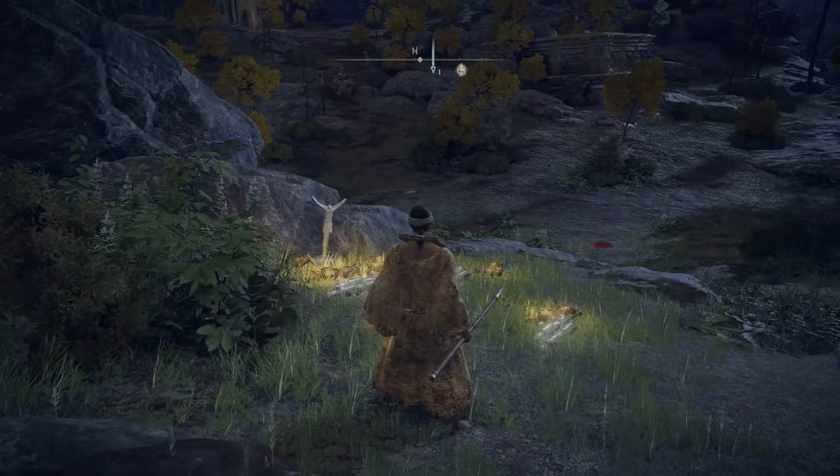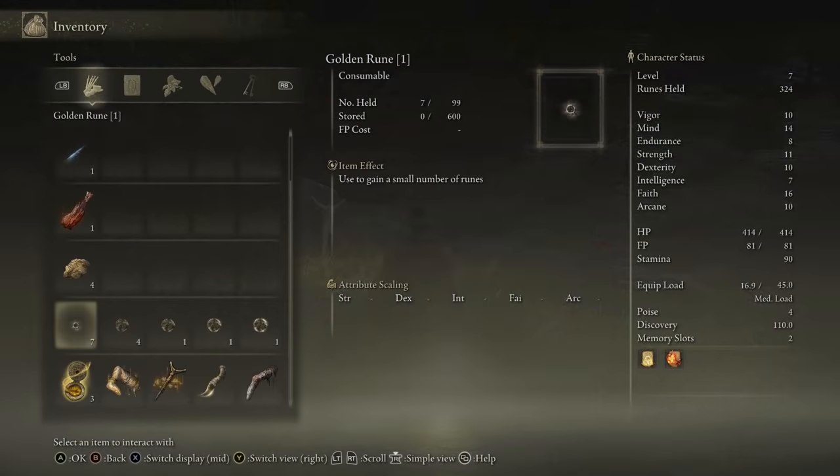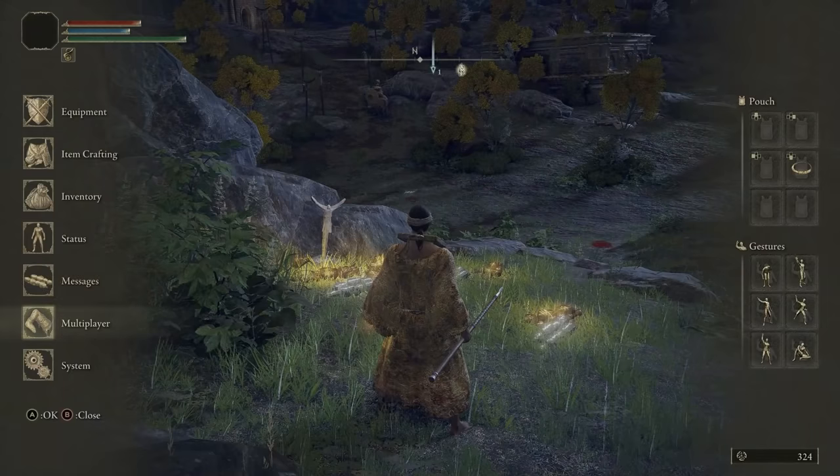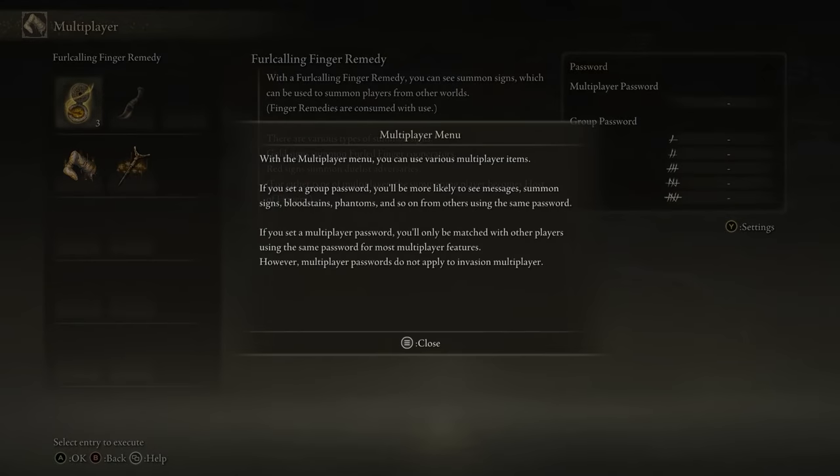After you've activated that sign down there, use the Furlcalling Finger Remedy and all the golden signs are going to pop up — that's for random co-op. But what if you want to play with a specific buddy? If you want to leave your own sign, you use the Furled Finger, which I don't think you can miss.